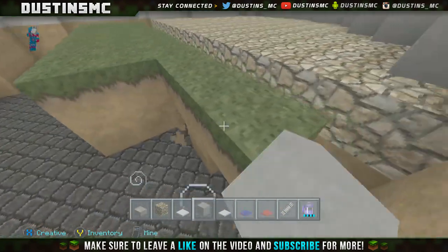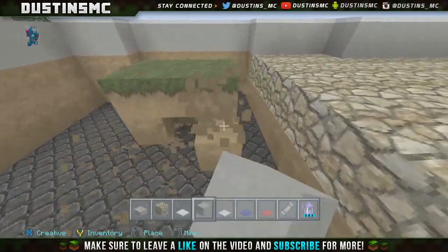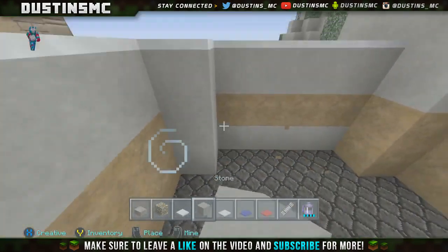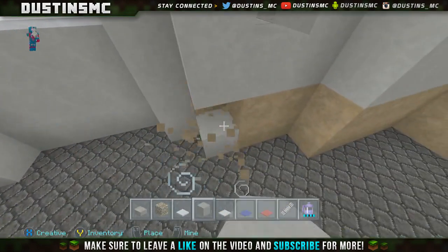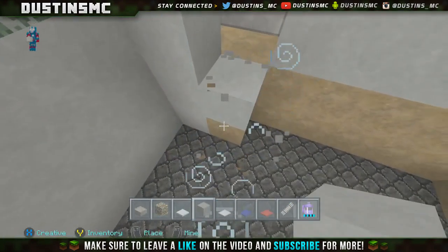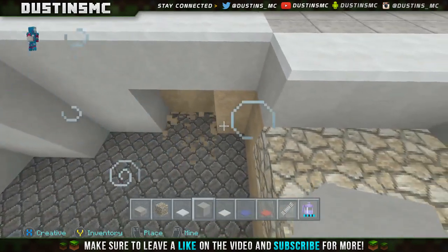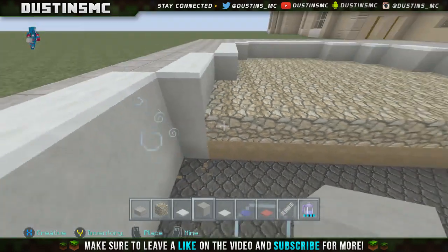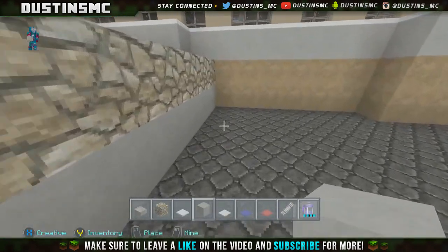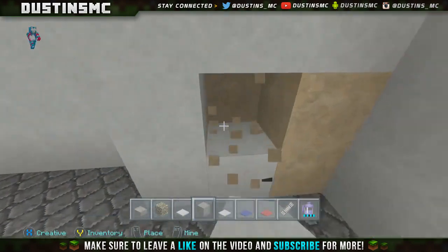I hope you guys actually like this exterior — like I said, this is my second time ever doing something like this. I promised you guys the exterior and interior and I'm going to deliver. Now that we have that, go ahead and replace all the dirt with smooth stone or whatever material you would like. Fill it in underneath too — if you have OCD like me you're going to fill it in anyway. Just follow along the edge of the pool.